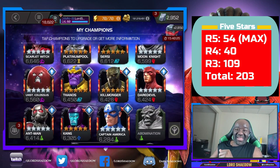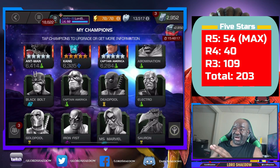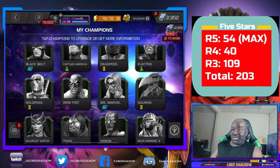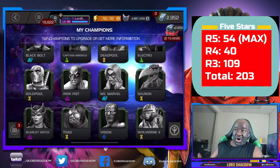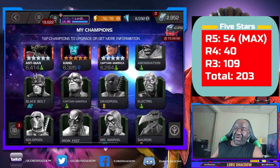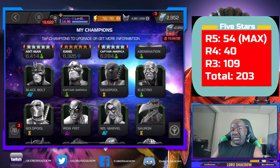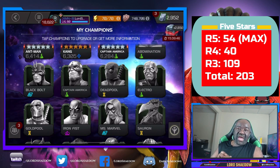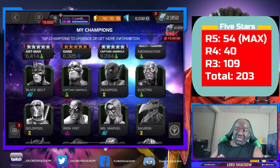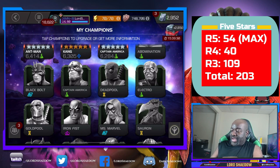Here are the five-star champions I don't have: Abomination, Black Bolt, Captain America, Deadpool (who is behind a paywall), Electro, Gold Pool (never could pull one), Iron Fist, exclusives like Miss Marvel and Sauron, Sigil Witch, Toad, Vision, and Wolverine X. That's it. If any of these show up in featured five-star crystals I'll start opening those to try for the exclusives; otherwise five-star shards don't really mean much to me at this point.